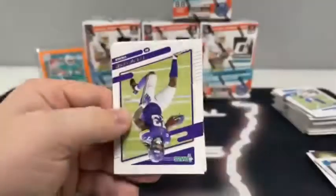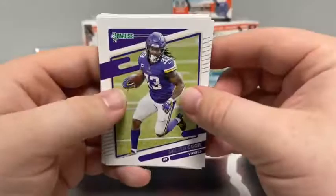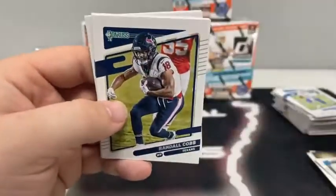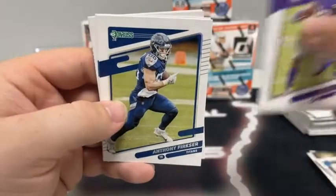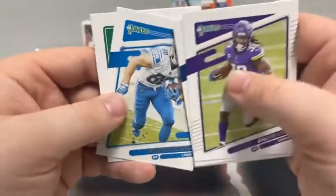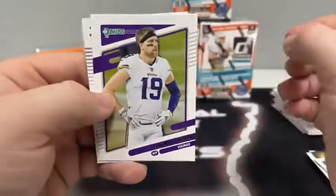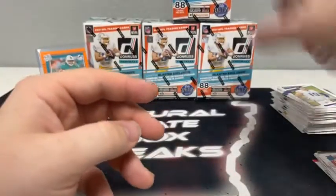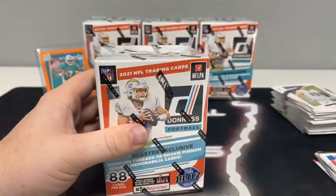Here is our last pack of Blaster Box number one. We start with Dalvin Cook, Quadre Diggs, Derek Carr for the Raiders, Randall Cobb, Anthony Firkser, Danny Amendola for the Lions, Adam Thielen for Minnesota, and a rated rookie of Demetric Felton for the Cleveland Browns.